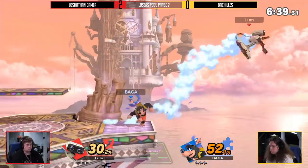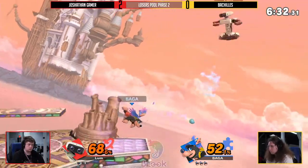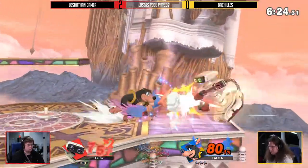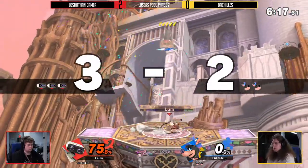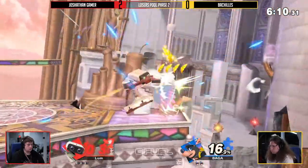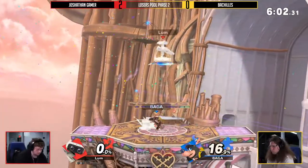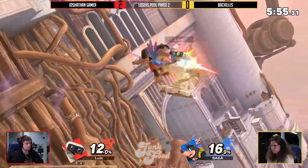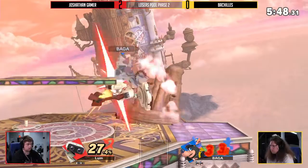That leads us away from Small Battlefield. Hopefully this one-platform stage helps Bachilles control the stage better — on Small Battlefield it was so hard to play neutral and escape disadvantage. But that really nice down tilt into a conversion leads into a solid up smash taking the first stock. This is exactly what Bachilles did not need. We see a wonder wing doing a little something but not enough to take off the stock. A nice forward smash keeps things even.